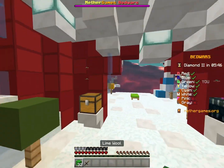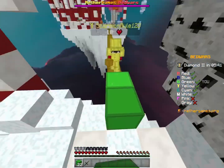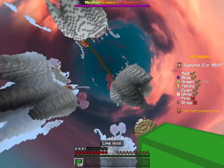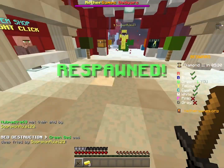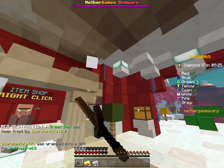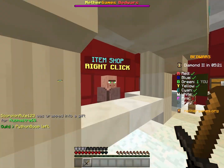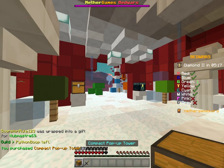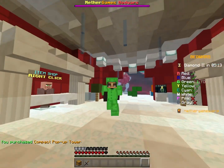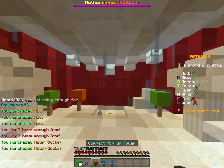Okay, so as I was saying before I was so rudely interrupted: pop-up towers are basically a tower of wool blocks, and you need to place this special item. When you place it, it goes boom and a bunch of other blocks place. As you can see here, this is called a compact pop tower, and when you place it a castle of blocks comes up.